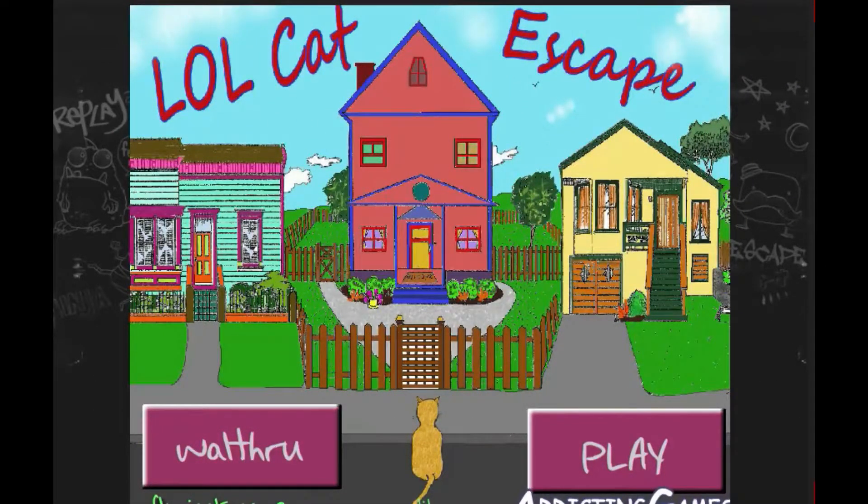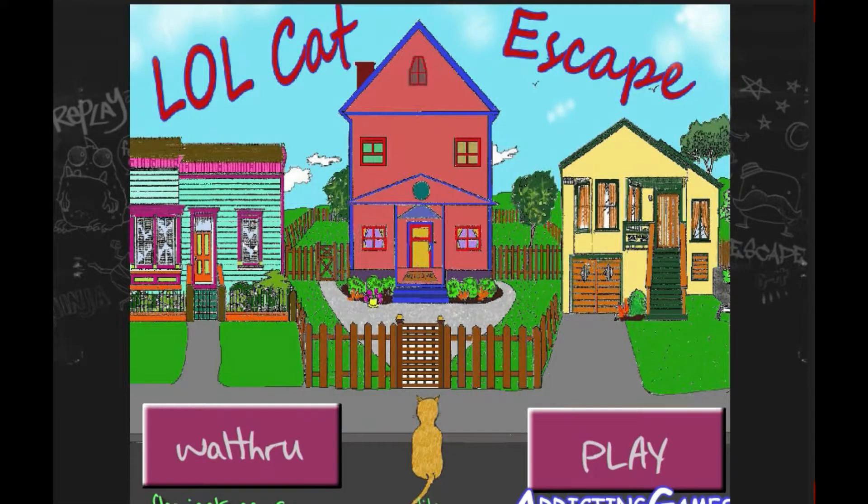Hey guys, Kitty Gaming here, and today we are gonna be playing a very nostalgic game, a game that I have not played in so very long. I was trying to figure out what this game was called — it's called Cat Escape, which is basically a point-and-click game where you gotta find cats but also find hints around the house. There is audio to it but I'm not sure how that's going to work through the headphones. Enough talking, let's get right into it.